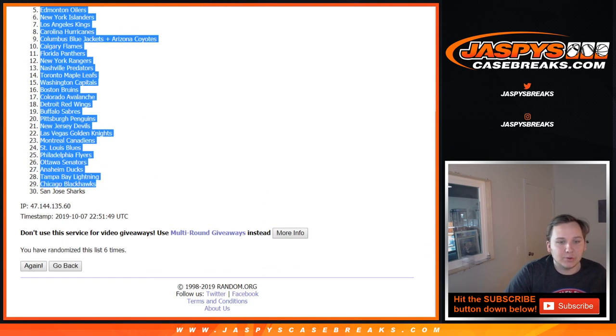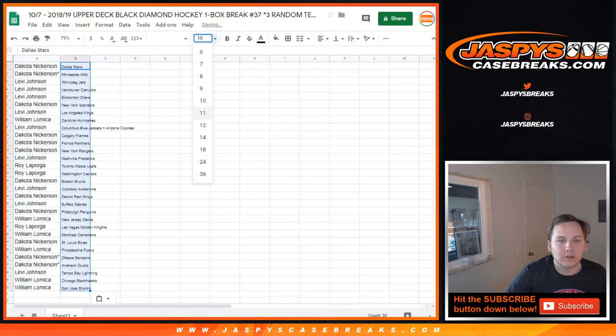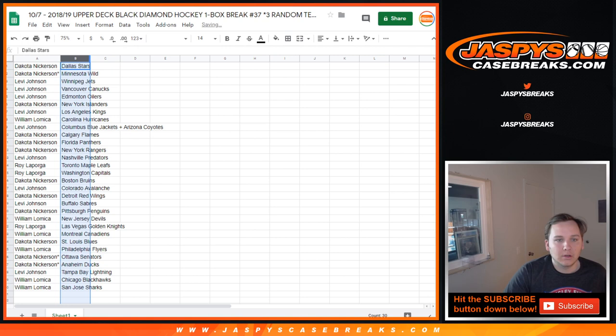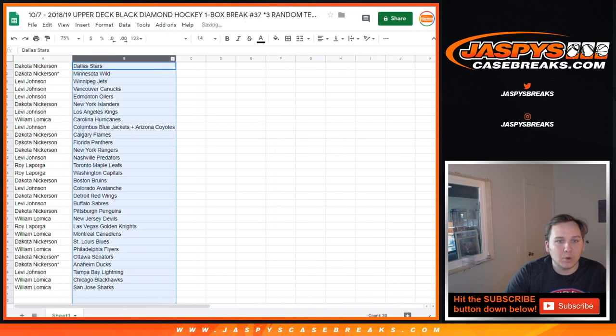Dallas down to San Jose. Dakota, you got the Dallas Stars. Dakota, you have the Minnesota Wild. Levi: Winnipeg, Vancouver, and Edmonton. Dakota with the Islanders. Levi with the Kings. William with the Hurricanes. Levi with the Blue Jackets. Coyotes. Dakota: Flames.